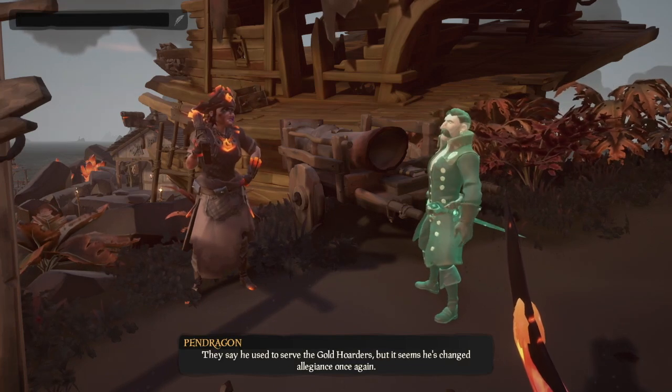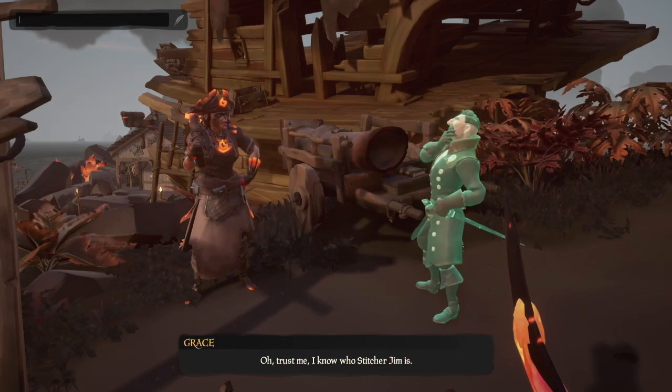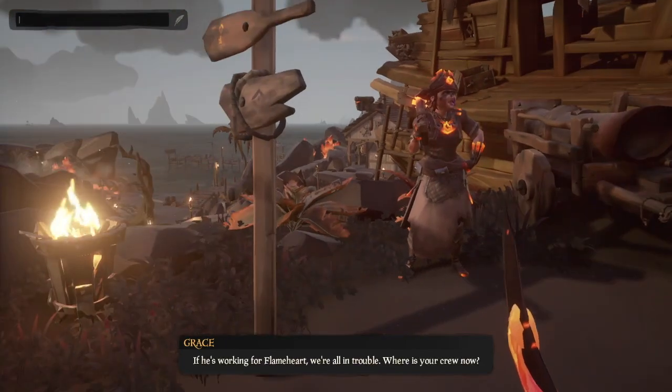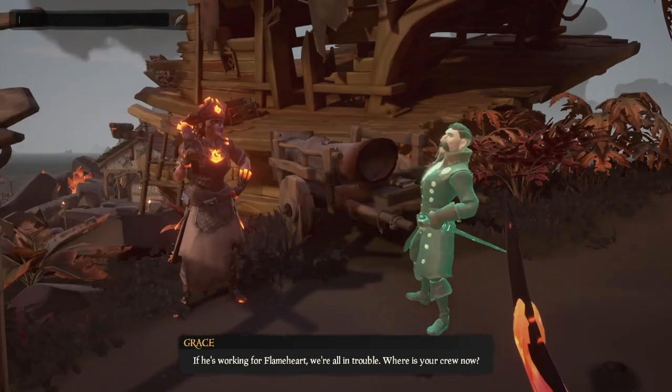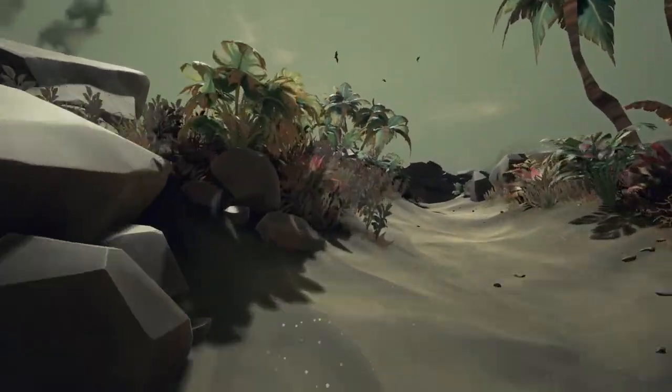Pendragon reveals that it was Stitcher Jim who released him from his painting in the Seabound Soul and tricked him into releasing Flameheart. Pendragon also tells us that Jim has captured the spirits of his crew in dark relics of a cursed chest and was planning to use them in a ritual. Grace reveals Jim had previously betrayed her and that she'd kept track of his whereabouts in her journal, directing you north-west to Lyra's Backbone.